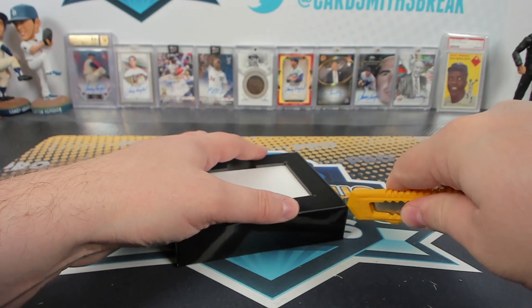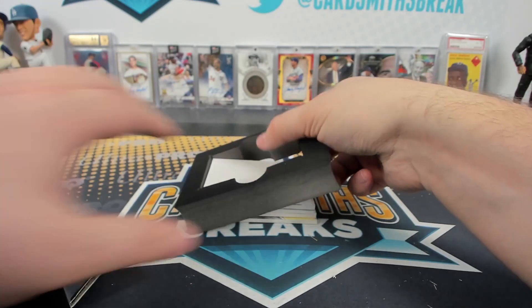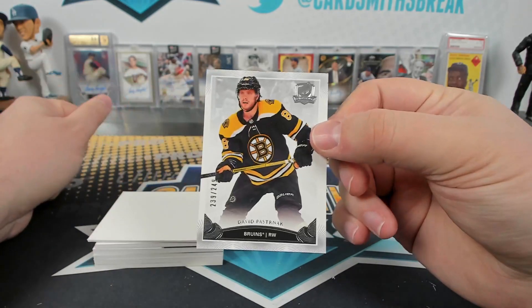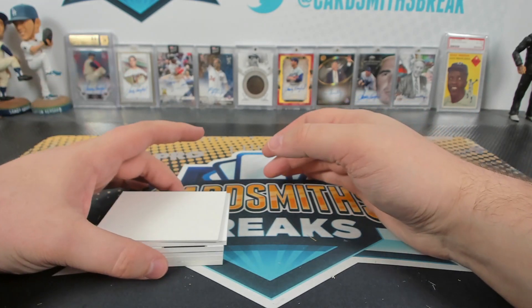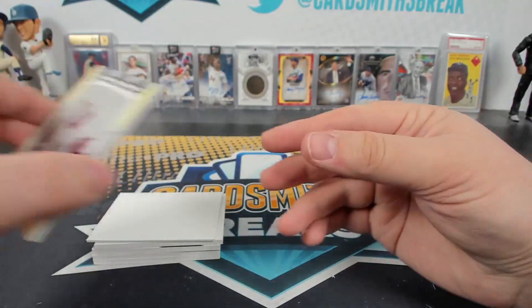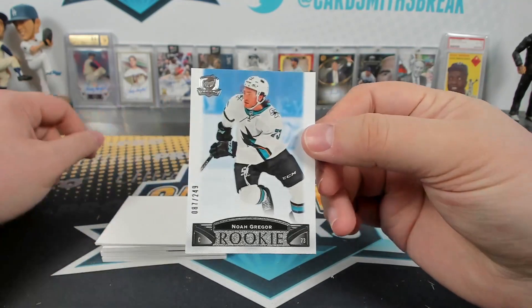Alright, last box — first one here. I don't think the RPAs even have a set place. Pasternak base. A plate — Zadina rookie masterpieces plate from Premiere, that's cool. Noah Gregor rookie to 249.